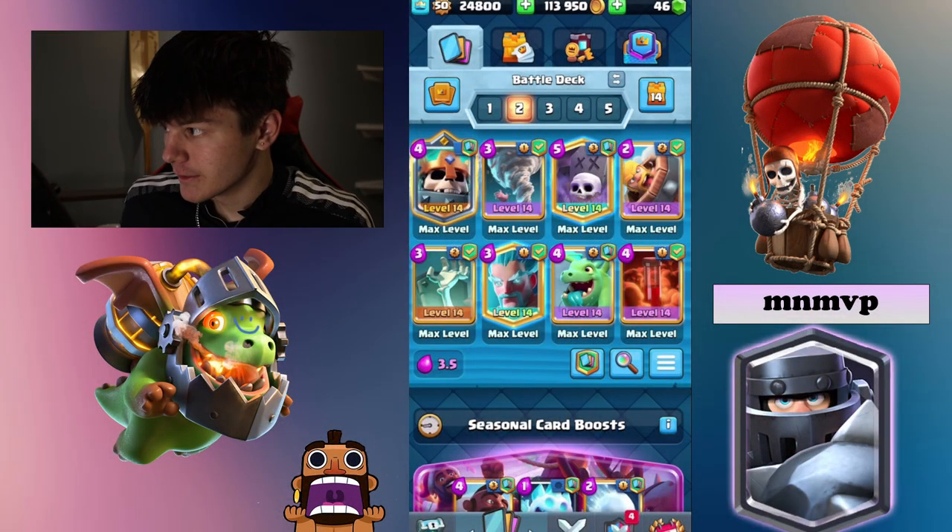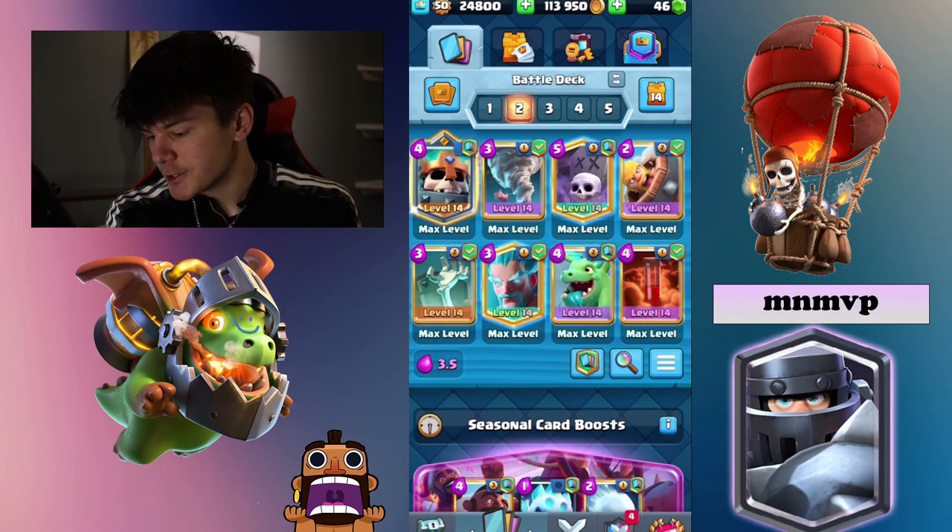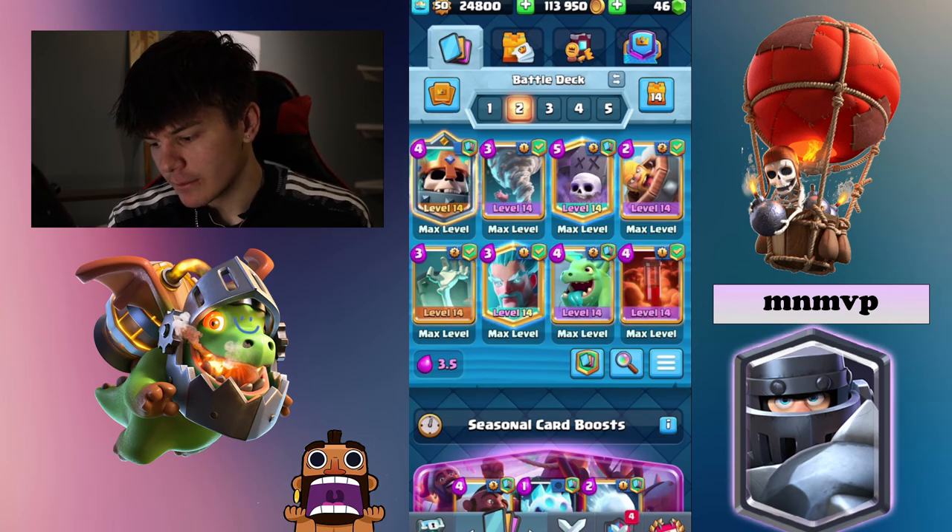Before the first tip, this is the exact version of Splashyard I'm going to be giving tips for. And in case you don't have the Skeleton King, I think Valkyrie is the better substitution.